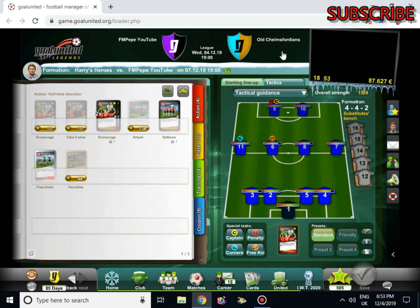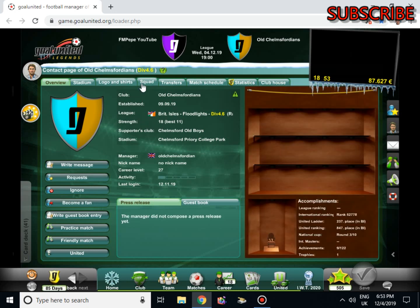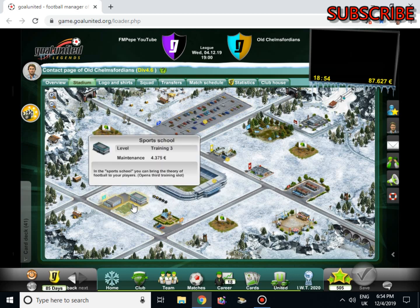We play Old Chalmsfordians next. Their best is 18. They've signed a few players as well — 2.2, 2.4, 2.0. They're going to be playing like a 4-3-3. They've got Kral in midfield. These look like new signings because they haven't changed the numbers on them yet. They've also been to work on their stadium, the bus stop, the car park, and the sports school.